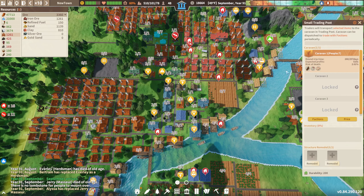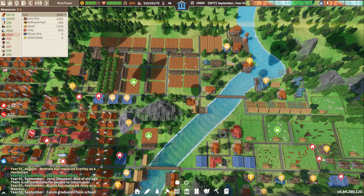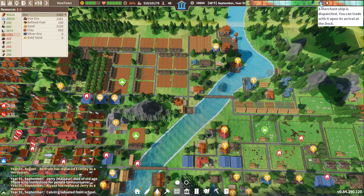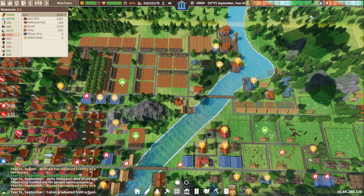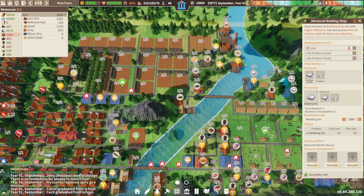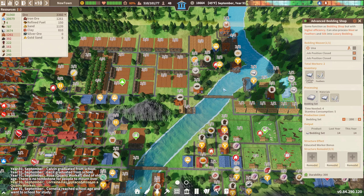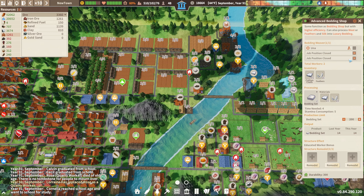How is our caravan doing? It's almost done trading. Nothing on the horizon — there's a boat coming, but not anytime in the immediate future. We are working away on the cotton cloth here. I have a feeling we have way too much cotton.